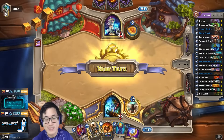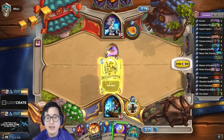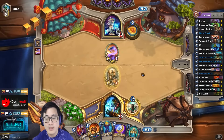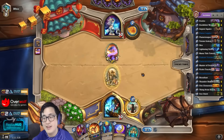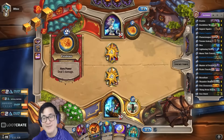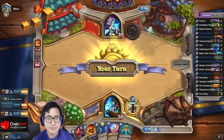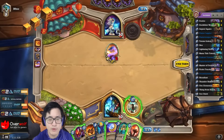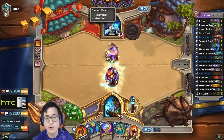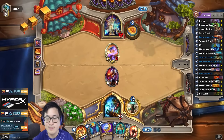Right now I kept my 4-drop because I can go with the 1, 2, and then coin out the 4-drop, which is perfect tempo-wise. It's a little unfortunate that he started with the Mana Wyrm on turn 1, and I mulligan'd away my Tunnel Trogg because it would have been the best thing to keep. Anyway, I could have already played the Knife Juggler, but then he could just go for a Goblin Crossbow on my Juggler and then it would be terrible, so let's play it safe.